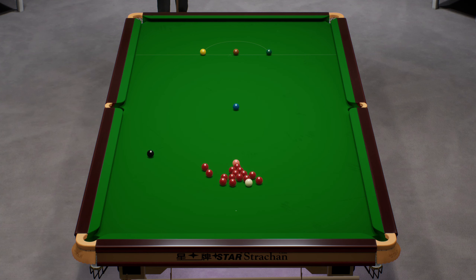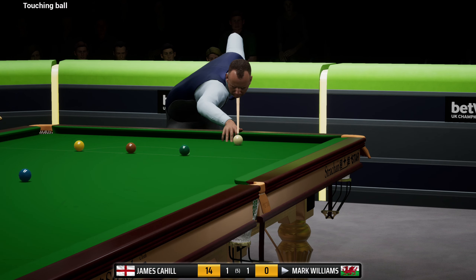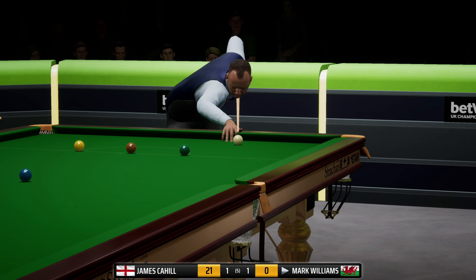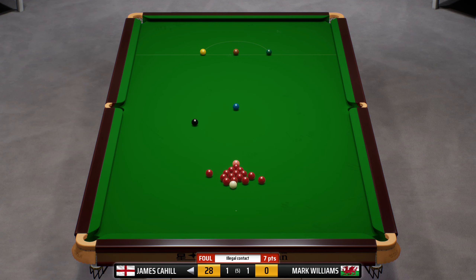Keep playing on that, I'll take my seven points every time. He'll be disappointed with that shot. Foul and a miss - James Cahill seven. Touching ball. He's asked for the retake - he's looking at the easiest way to get out of this. Not leaving anything safe, so it's not worth carrying on. Make him go in until he leaves it safe or leaves me a chance. He doesn't want to play this with too much pace. Twenty-eight points - not bad. I'm not sure what happened there but that's a poor shot.